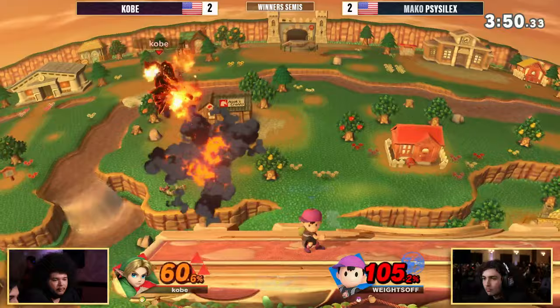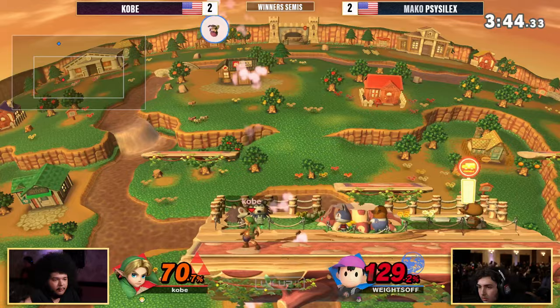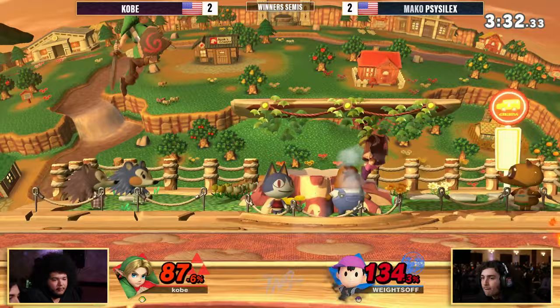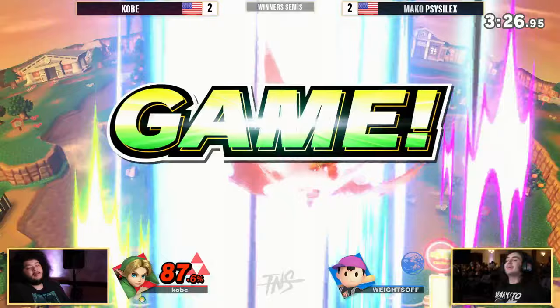Here comes Scythe Selects finding some percent, still living. Cannot live another one of those for sure. 130 is definitely in kill percent range. Rolling in is Scythe Selects — able to avoid the up air. Not quite going to kill just yet, but if you get one more hit of those closer to the top of the blast zone, it might be curtains for Kobe. And there we go — boomerang into up air from Kobe. Takes the game five.